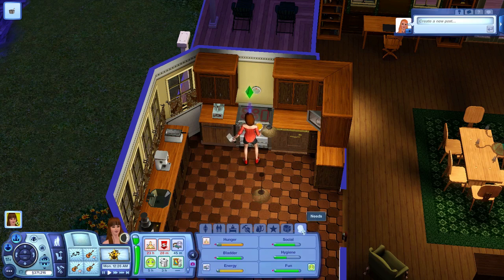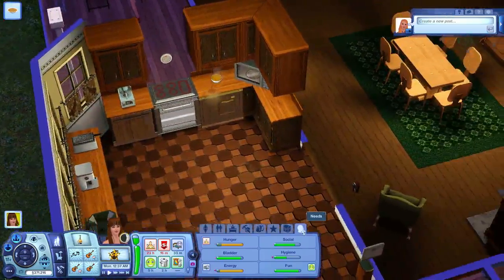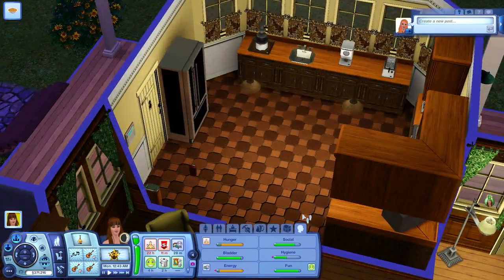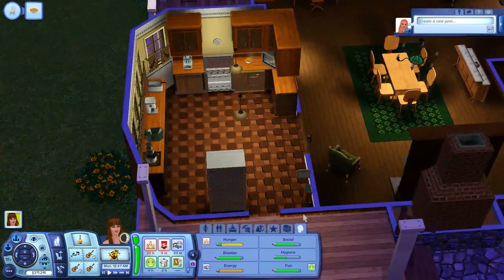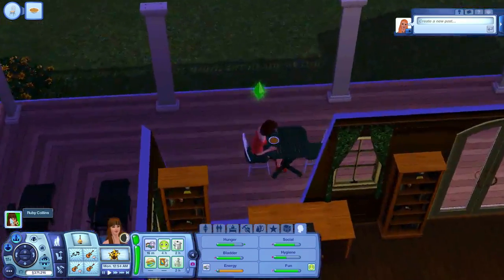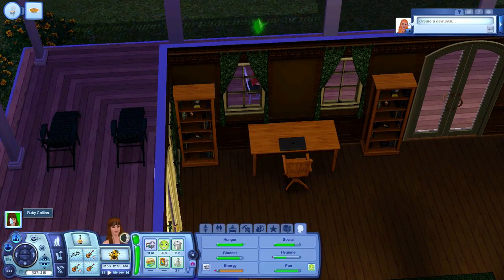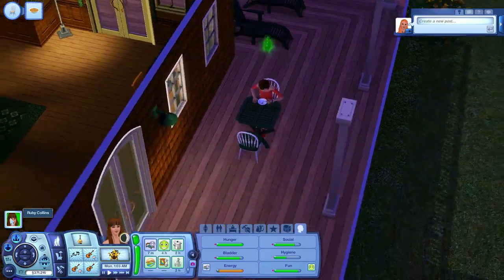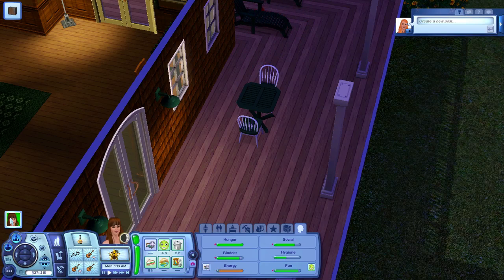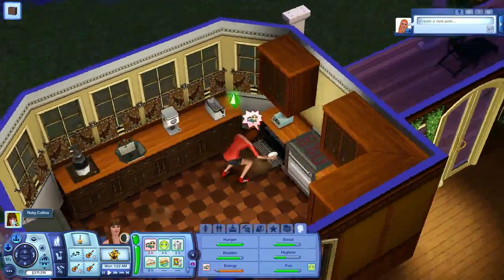Her traits are: good kisser, virtuoso, easily impressed, and natural born performer. She wants to join the music career. We'll go ahead and have her do that once she's done eating. We'll put the food away — the cabinets in the Sims are kind of a pain to navigate. She ends up eating outside on her deck, which is nice.